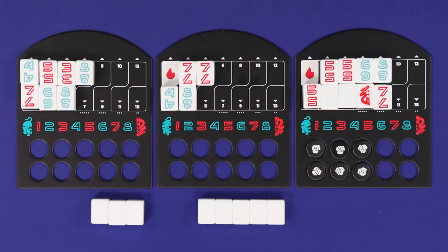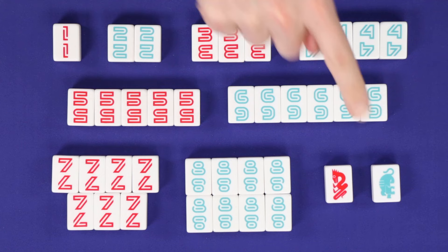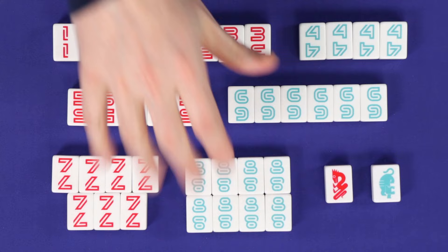Tiger and Dragon plays with 38 tiles: a single 1, two 2s, three 3s, and so on up to eight 8s, as well as a Tiger and a Dragon tile. Odd numbers and the Dragon are red; even numbers and the Tiger are blue.